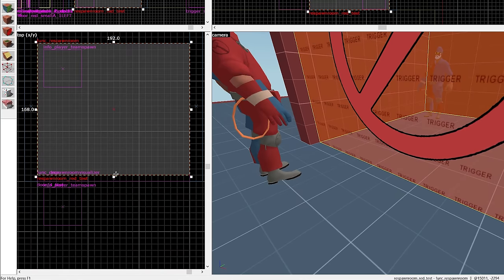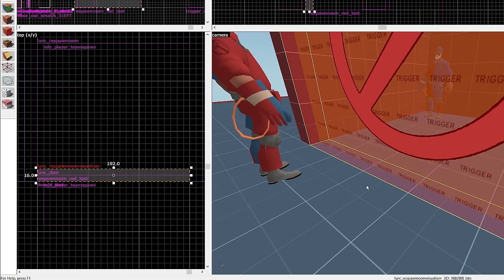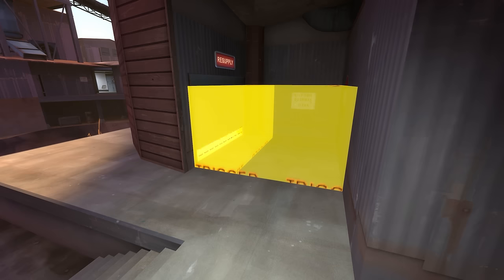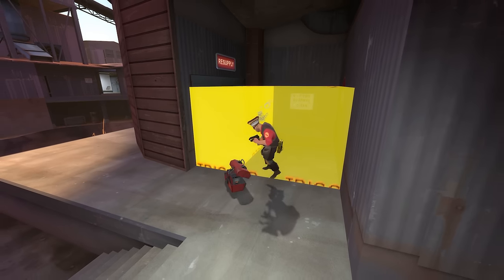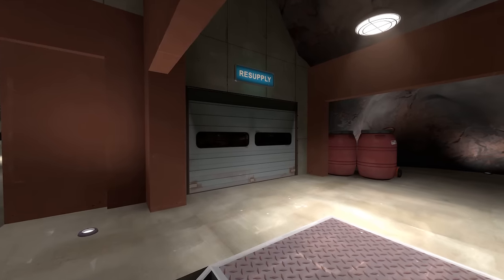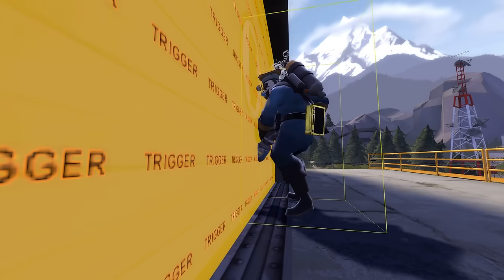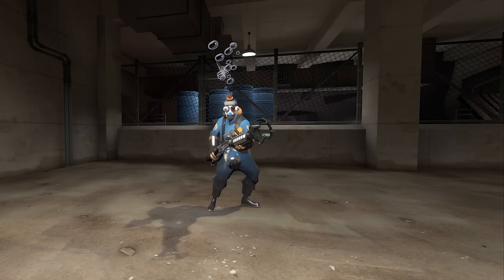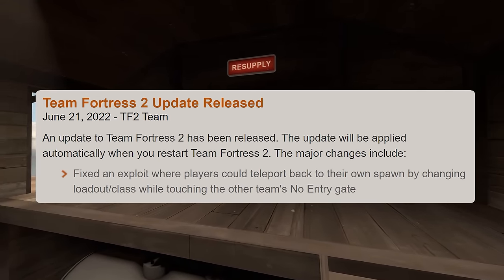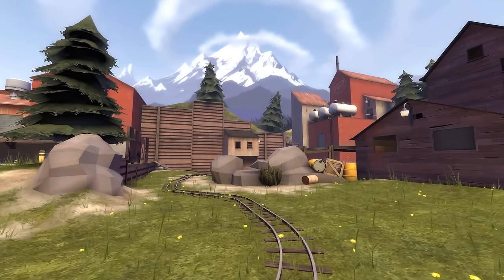The solution to this problem is to pull the respawn room forward, move the visualizer back, or thicken it so that there's no gap between them. Alternatively, you can add a func_no-build entity around the door, like we see on Gold Rush — just don't make it too big to the point where players have to move far away from the spawn to start building. But whatever you do, don't expand the respawn room past the visualizer, particularly in forward spawns on single-staged maps, because if you do, players can clip into the edge from the outside and teleport back to their active spawn. This was possible on Upward until a patch released back in June of 2022, and it still works on other maps like Gorge and Mercenary Park.